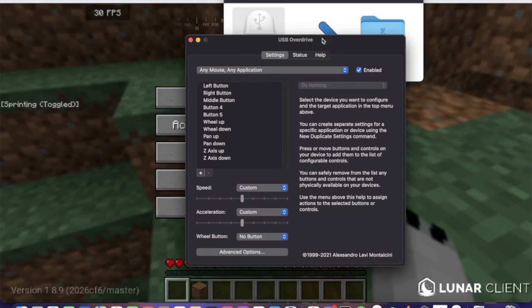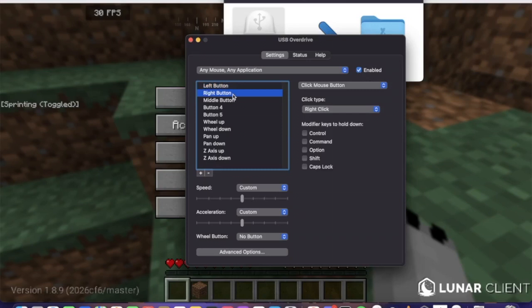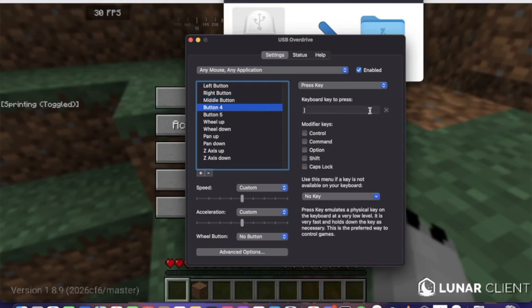Then you have right here all the options that you could possibly want. For me, I'm going to set left button to left click, right button to right click, middle button to button three. For button four, I'm going to do a keyboard press for a key I don't use in Minecraft. Same for the back button — a keyboard press for a key I never use in Minecraft. And then for the speed, I'll adjust it down a little bit because it's very fast by default. Make sure that it is enabled.